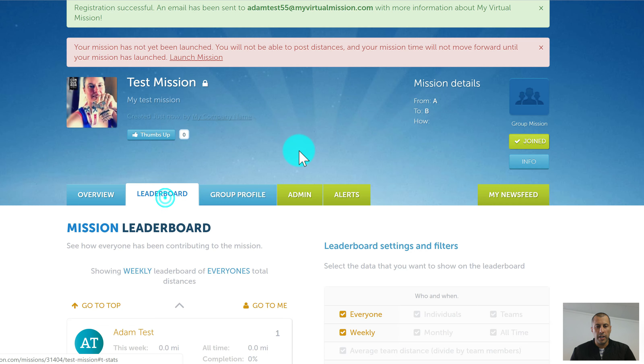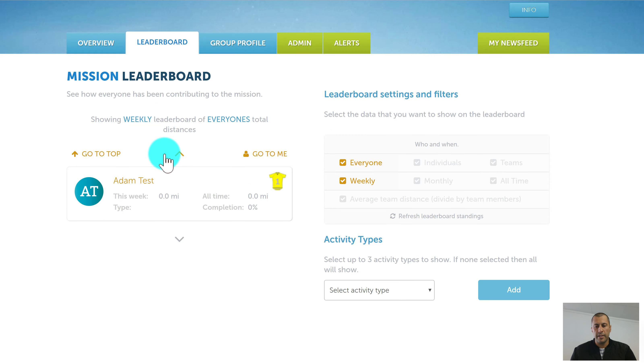There's a leaderboard that shows people and teams and where they're ranked. It's highly customizable — you can use activity type filters, set it to weekly, monthly, or all time, and show everyone, just individuals, or just teams. There's a lot of functionality here to explore.